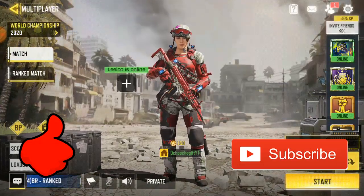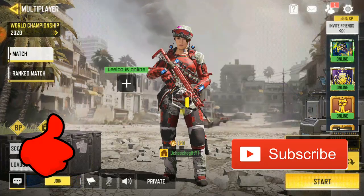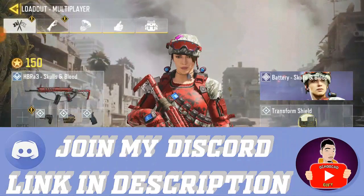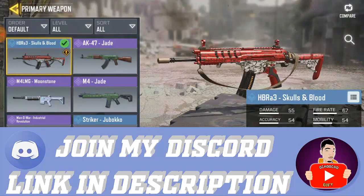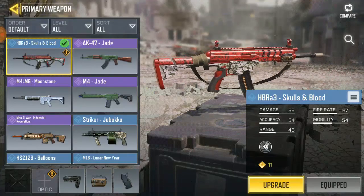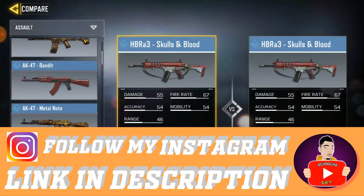AK-117 is actually my favorite gun in Call of Duty Mobile because I just love using it every time. But guys, I just unlocked the new HBR. If you guys unlock it, it's actually in Tier 2 to get the gun and it's free. So now we're comparing HBR vs AK-117.